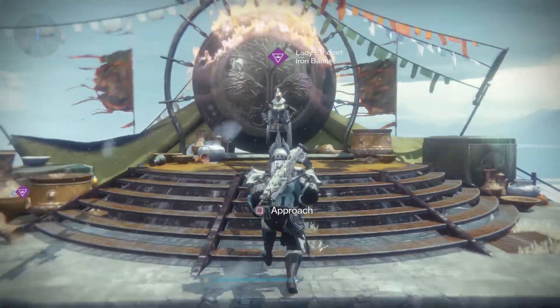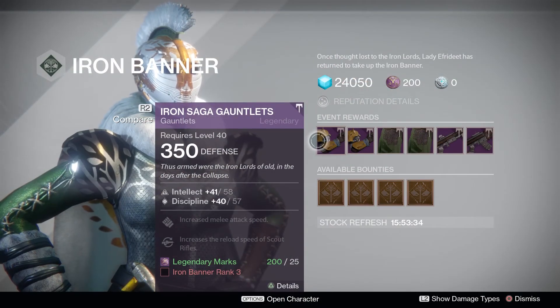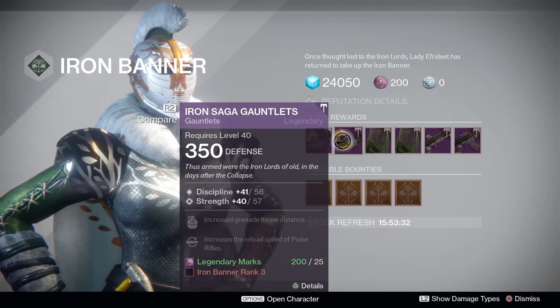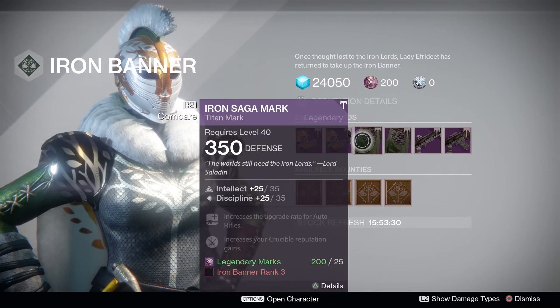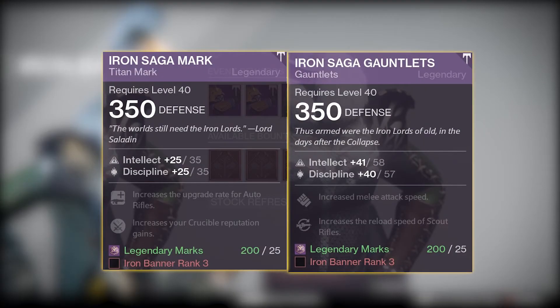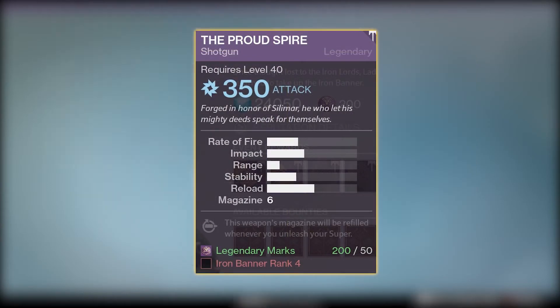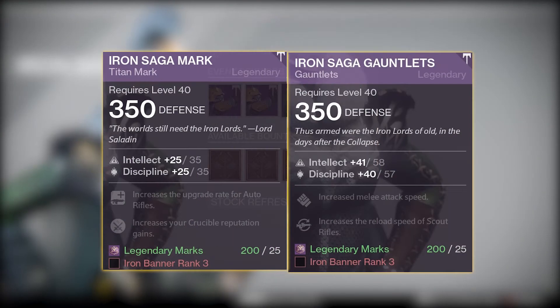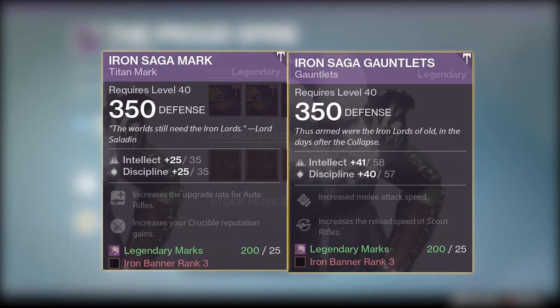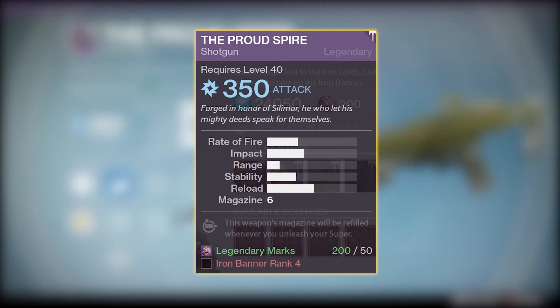This Iron Banner, Lady Ephrodite is selling the Iron Saga gauntlets, the Iron Saga mark, the Iron Saga cloak, and the Iron Saga bond — all at 350 light level. The gauntlets and class items cost 25 legendary marks and require Iron Banner rank 3 to buy. The weapons cost 50 legendary marks and require Iron Banner rank 4.